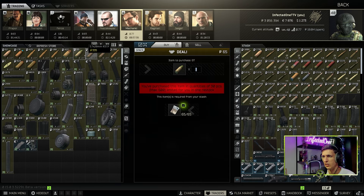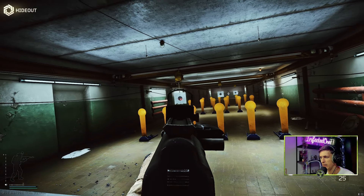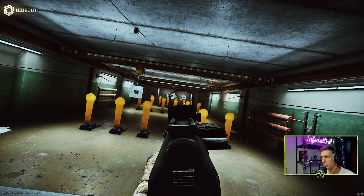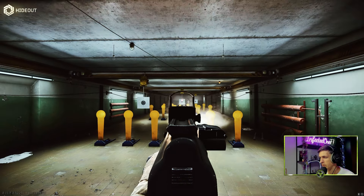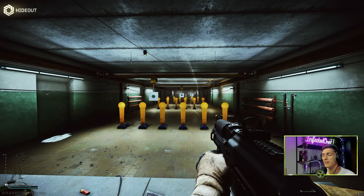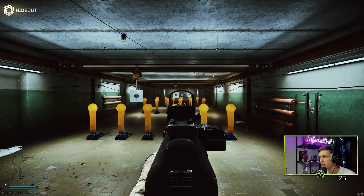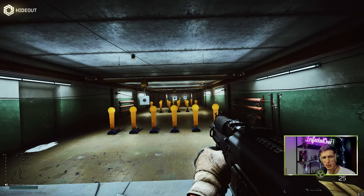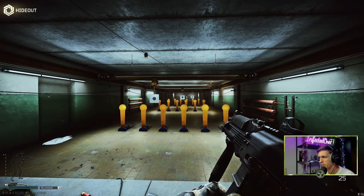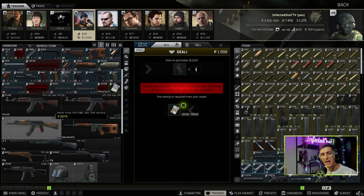Now I'll show you how the PP-19 shoots. You can use a different sight — I like the Boris, or you can go MRS or whatever you feel comfortable with. As you can see it's a bit less stable than the Kedr since it's packing a stronger caliber. You can put a sight on it, and unfortunately you can't really put a suppressor on it at level one unless you find a barter item. Other than that, this gun is pretty decent.